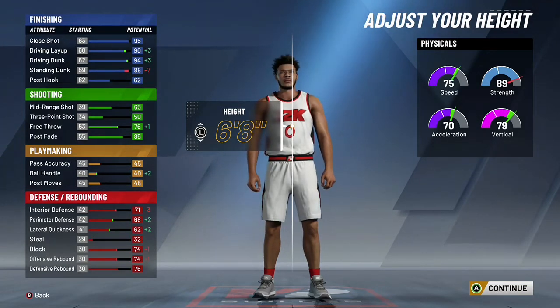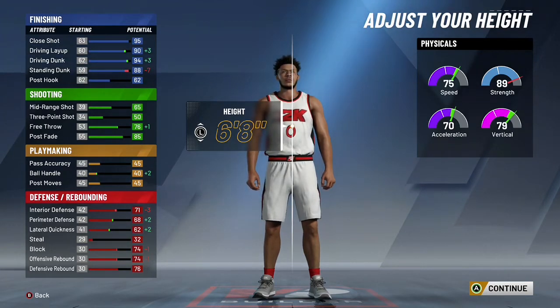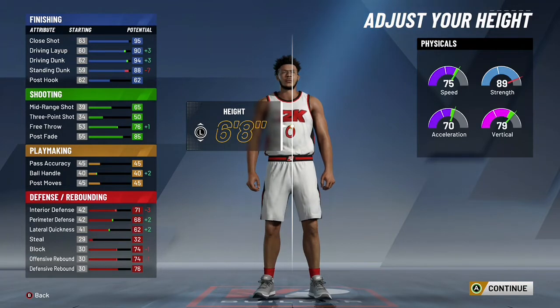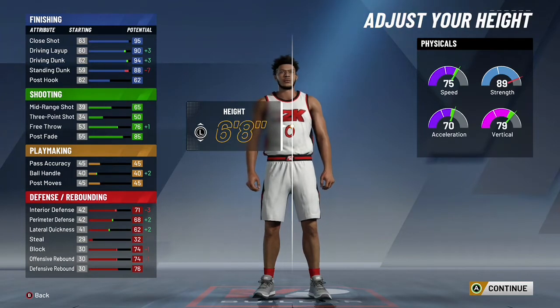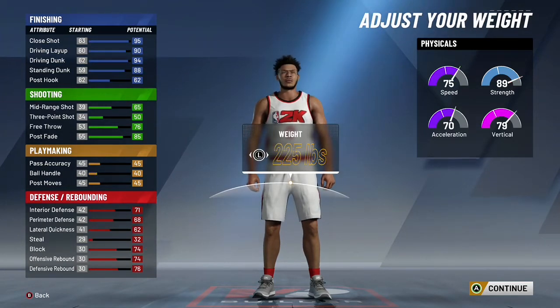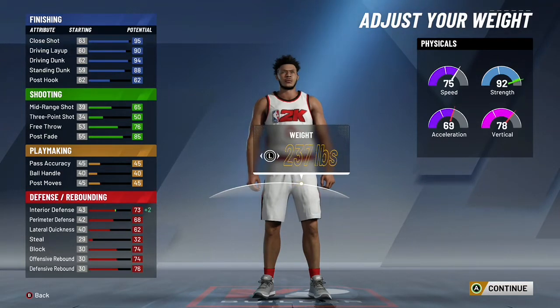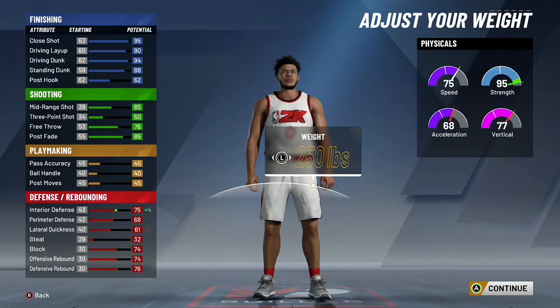I would actually like to go 6'8 because when you look at it, you go up in speed to 75, your acceleration goes to 70, and your vertical increases by 6, which is extremely important because we're going to be catching lobs 24/7. Really all that goes down is your standing dunk, which takes a big hit, but your driving dunk and driving layup go up tremendously. At 6'8 we will still be able to play defense — it's not that big a difference from 6'8 to 6'9.